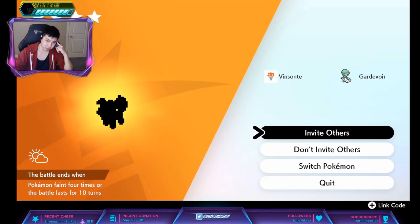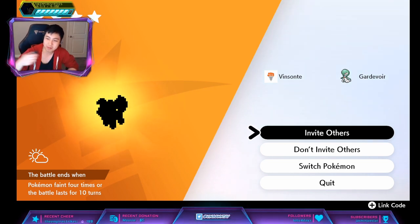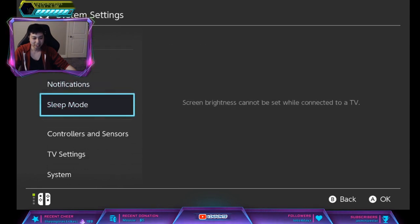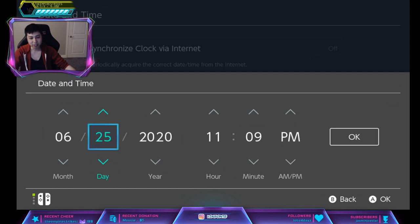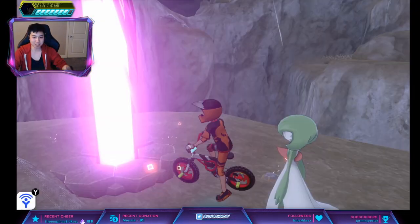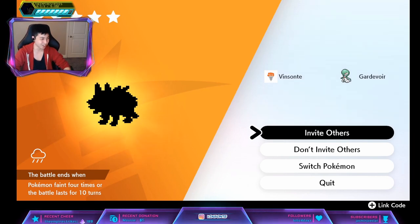Now that we spawned this Rockruff — I don't think Rockruff has a hidden ability on here, it's just a standard. So what we want to do is click Invite Others. I'm gonna do the time skip trick: press Home, System Settings, System, Date/Time. If you had that on, turn that off. Go down one, increase it by one day, back out and quit. That will reset the Den. You keep doing this until you get a Lycanroc, and then hopefully it has a hidden ability.